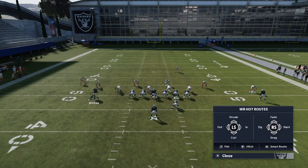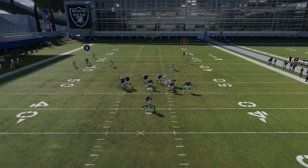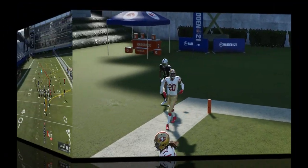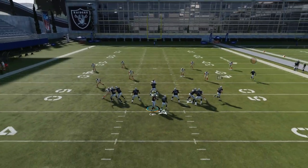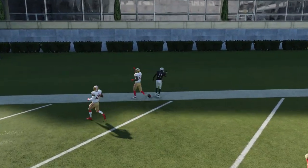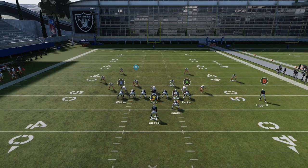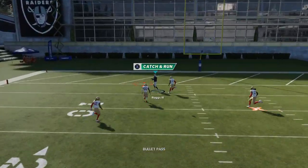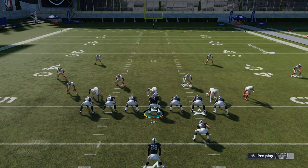You can also block the fullback against cover three for extra time, since nothing else is critical to the play. Just wait for that guy to cross the safety, throw a bullet pass lead away, and you've got an easy one-play touchdown. Against cover four, you don't really have to do anything — block both your blockers and the B route just destroys it naturally. It's a natural cover four beater, and it has the same effect against cover one. Without any adjustments, this route works against cover one, cover three, and cover four.